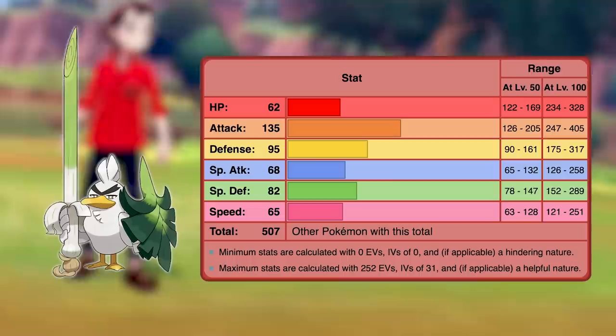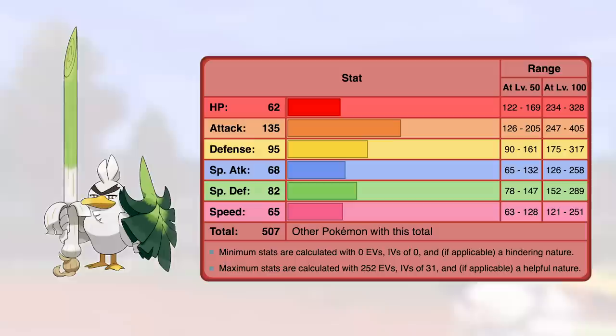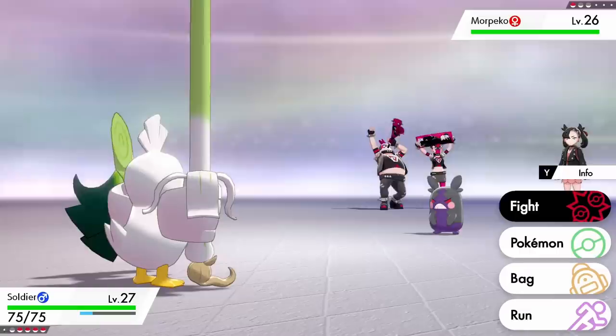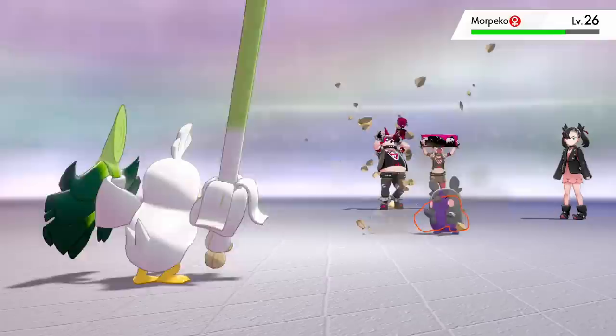Now on to number 19, which is Sirfetch'd. Sirfetch'd has a base stat total of 507, a very respectable base stat total. Its HP, special attack, and speed are pretty underwhelming, but its defenses are a good chunk better. Where it really shines though is in its physical attack stat, which is a devastating 135 — five points higher than Garchomp's. Sirfetch'd is a very respectably strong Pokémon and definitely a huge upgrade in the stat department from Farfetch'd. Both regular and Galarian Farfetch'd only have base stat totals of 377, which was extremely poor for a Pokémon that for so long couldn't evolve.